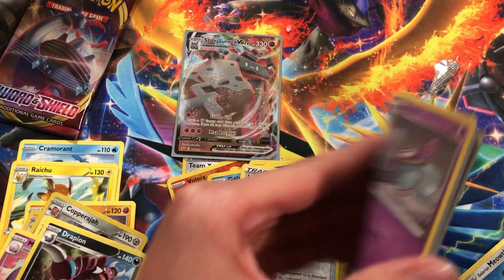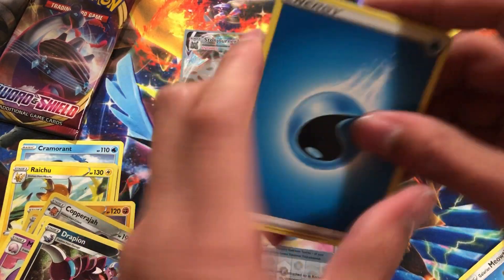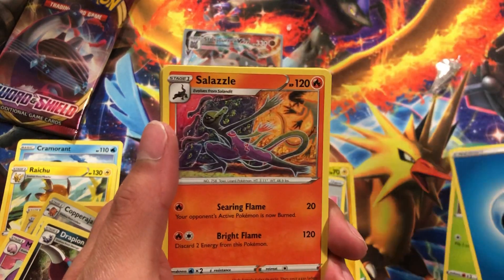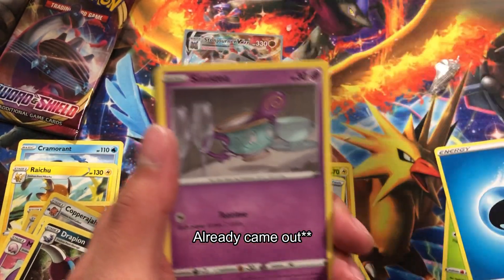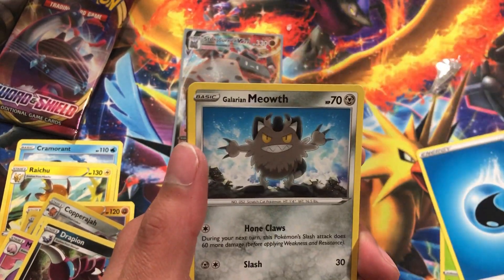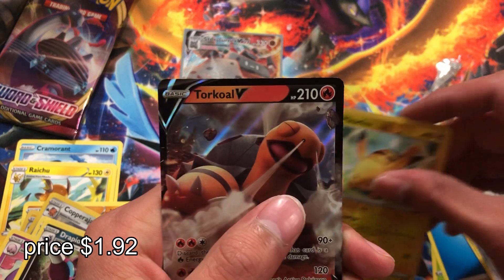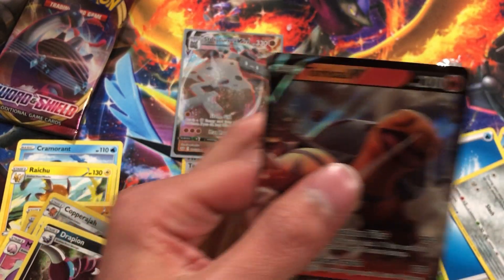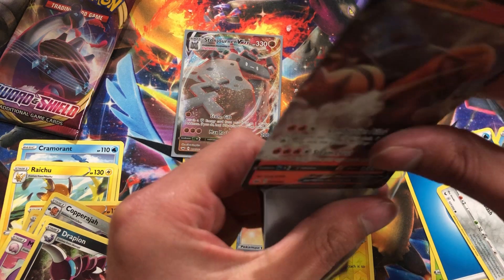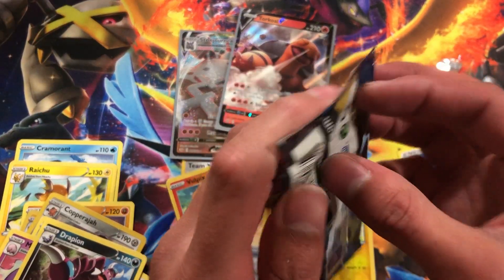Code card — boom, let's go. Like I said in my last video, this set comes out officially this Friday. If you guys are ready for some Sword and Shield, leave a thumbs up and subscribe to the channel if you haven't already. We got Meowth, Sizzlipede, Pikachu, reverse, and the rare is a Torkoal V — that's what I'm talking about right there! Two V cards — that's what I'm talking about!